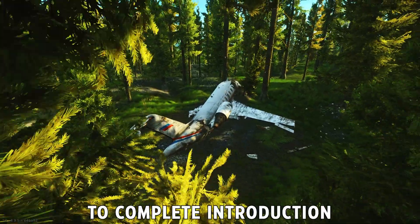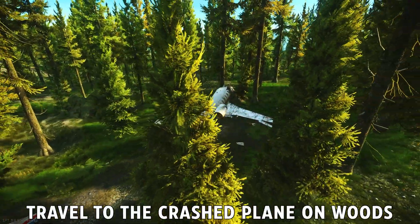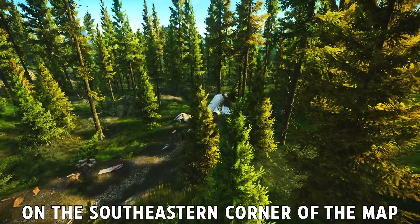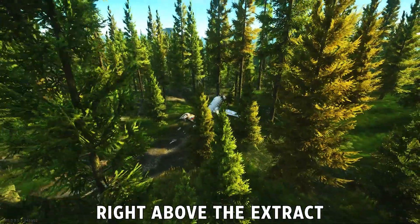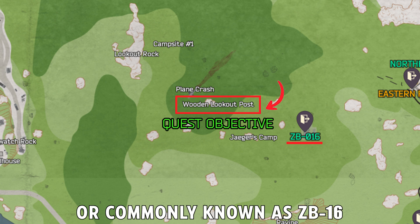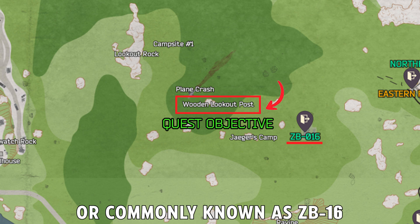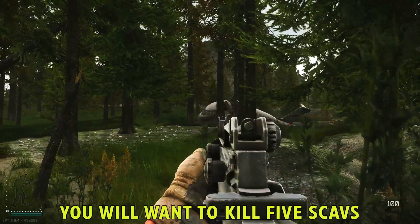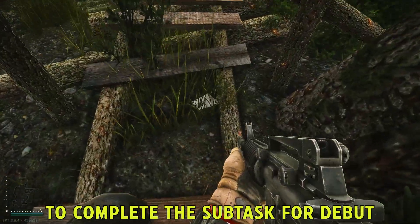To complete Introduction, you must first travel to the Crash Plane on Woods. This is located on the southeastern corner of the map, right above the extract ZB016, commonly known as ZB16. After grabbing Jaeger's Note, before leaving the map, you will want to kill 5 scavs to complete the subtask for Debut.